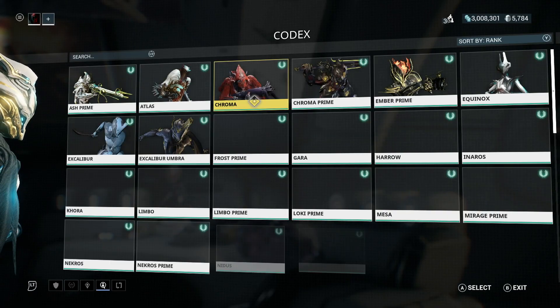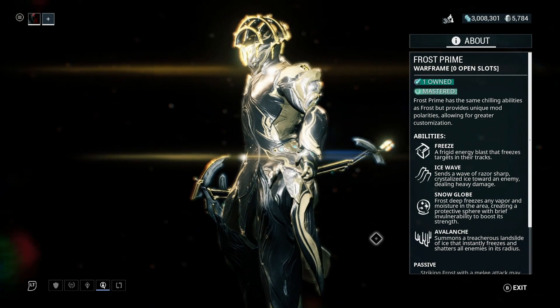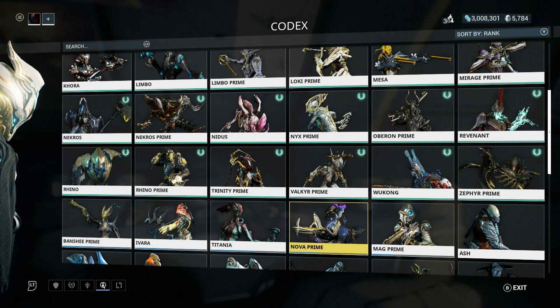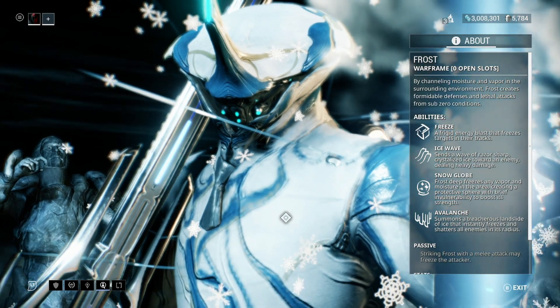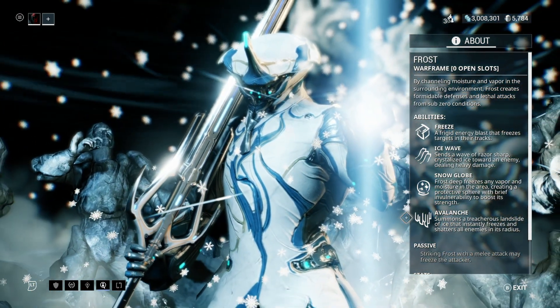Starting off with a Warframe: Frost Prime is great for defense missions, especially for its Snow Globe ability and Avalanche. Great for crowd control. If you do not have a Frost Prime, or there is no Frost Prime currently active in the game, then I'd strongly recommend you go with a normal Frost. It works exactly the same — it's just that Prime is better.